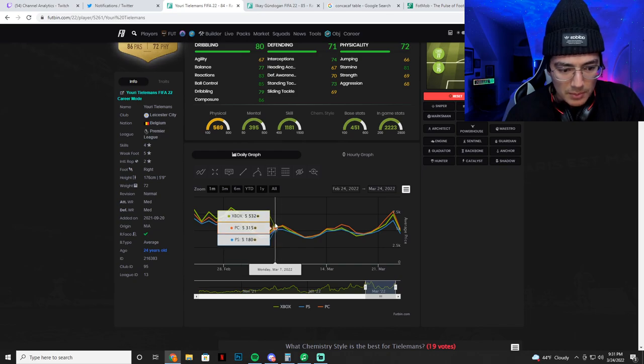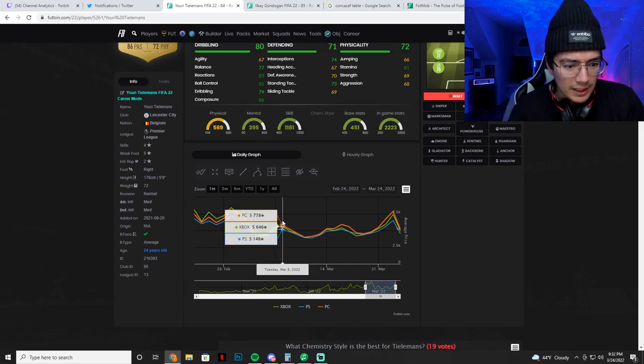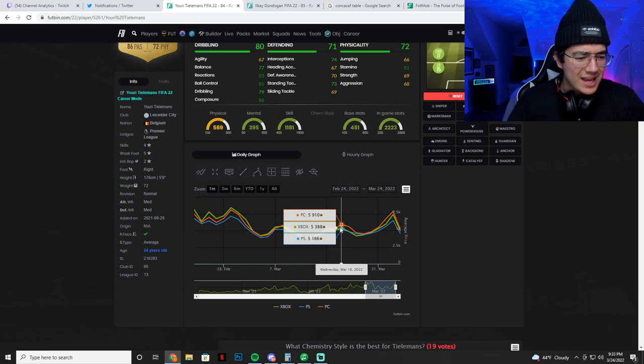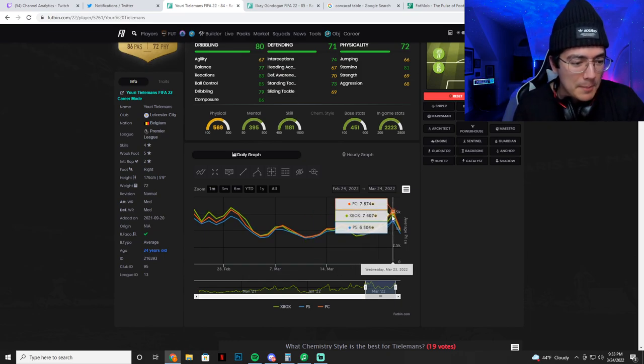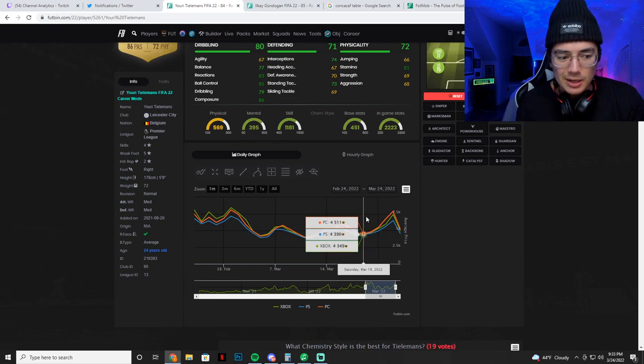Here we go — Tielemans starting off Saturday March 5th at 3,900 coins, then midweek Monday 5,200 coins, so he goes up just over a thousand coins. Then guess what — drops back down again. Saturday March 12th, 3,900 coins on Tielemans, and then Tuesday/Wednesday a little over 5,000 coins, back again to Saturday low 4,000s.